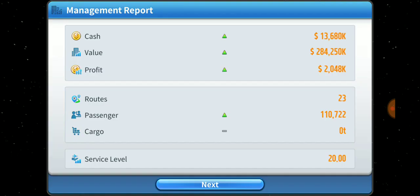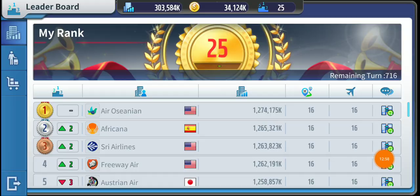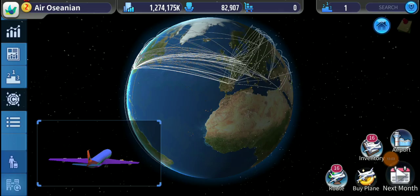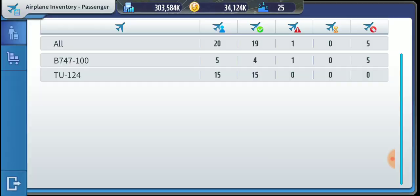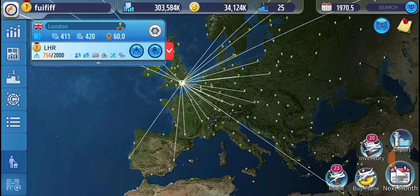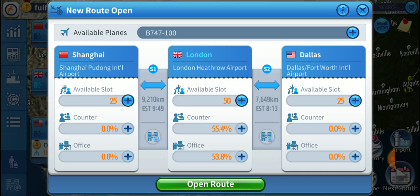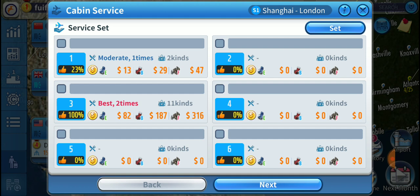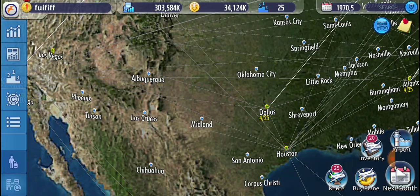Our 747s are already full. If your routes are full or close to full, set the price to 1.3 — that's the most efficient price for 747s. For anything below this, which is likely Tupolevs, set the price to 1.16 or 1.15. Skipping the turn, our profit shoots up to 19k, which is obviously pretty good. I'll schedule this extra 747 and manually price it to 1.3 for a standalone route.